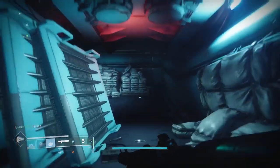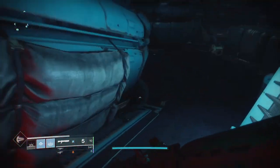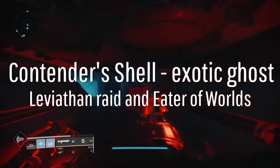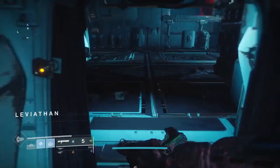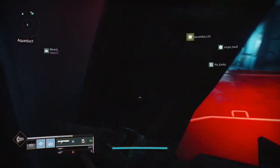If you happen to get an exotic ghost shell at the end of Eater of Worlds or the Leviathan Raid, that will grant you a lot of benefits. It's called the Contender Shell. After each encounter, you will have a chance of receiving a Bright engram, aka Eververse engram. And after each chest opened, you will have a 50% chance of getting an exotic you never had before.